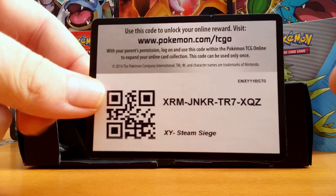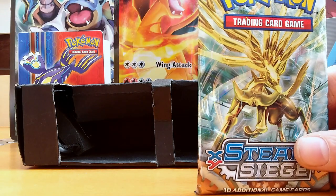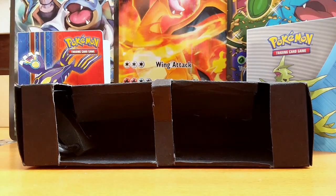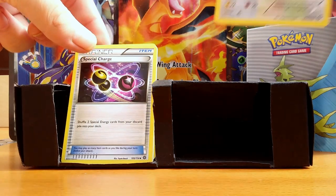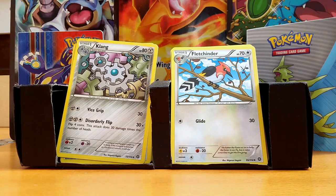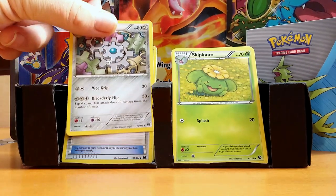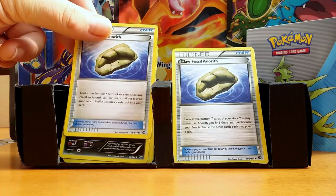Here's a code card for you guys because I'm so happy right now. Here we go, we got another Exanius pack. I'll start with a Special Charge, a Fletchfinder, a Klang, a Skiploom, a Claw Fossil Anorith.